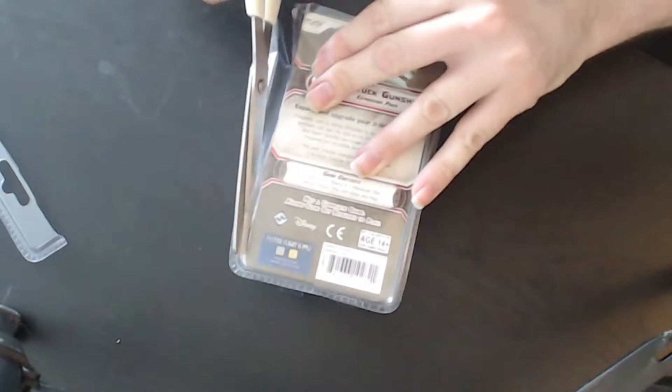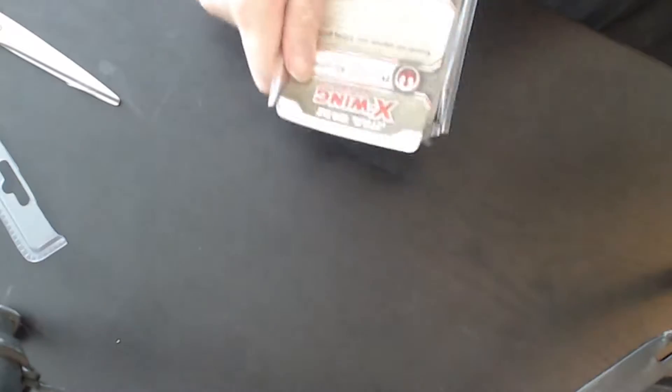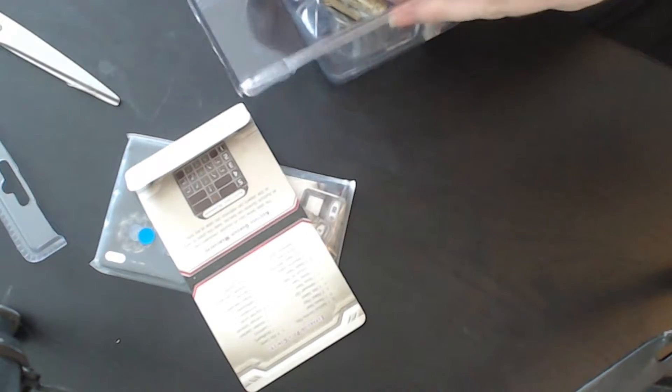These are sealed and hard to open and I don't have a hobby knife — I will use scissors. Yes, we are in! Okay, you got your cardboard, your dial thingy, and we've got the ship. Put that aside, let's look at the dial. This is not your A-Wing or your Interceptor.